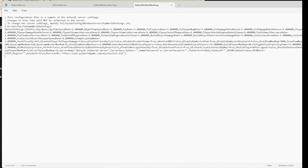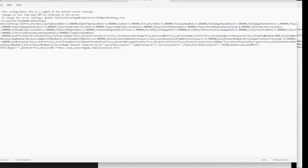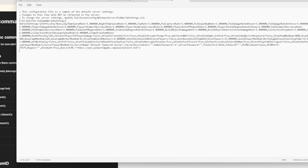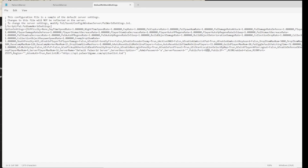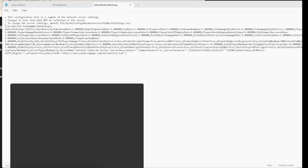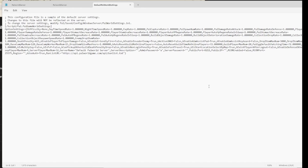One thing to keep in mind: if you have a server hosted and you can connect to it locally but your friends can't connect, that's a port forwarding issue. You need to figure out what router you have and look up how to do port forwarding on your router. Go to the default Palworld settings, look at your public port, and forward that to your IPv4 address — which you get from the command prompt by typing "ipconfig." Also remember that gateway address — that's likely how you'll access your router.